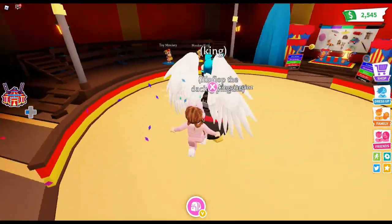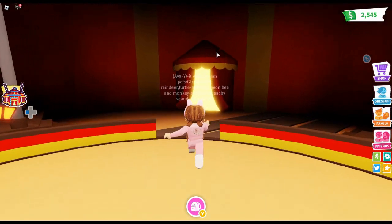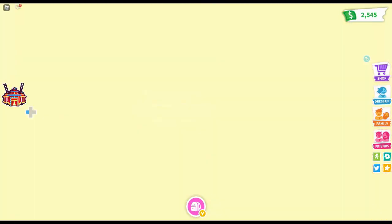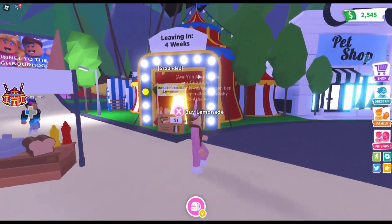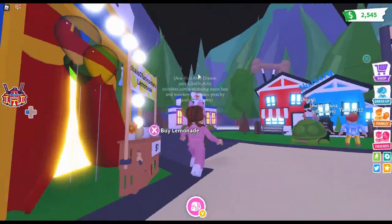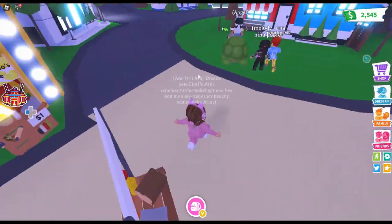I am in a public server because I wanted to see how many people are buying. If you don't know where the monkey fairgrounds is located, it is near the pet shop and near the air blip. Someone put their lemonade stand here — it's leaving in four weeks, which is so sad. This is where the limo and hang glider used to be, right by what I call the trading center.